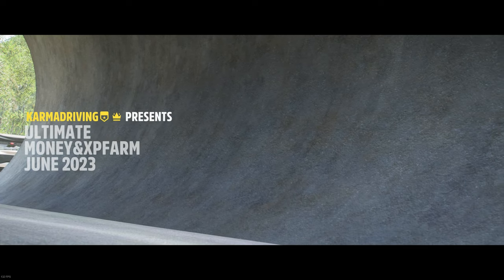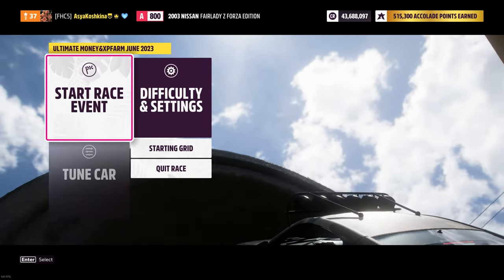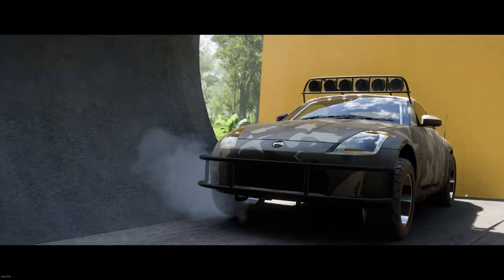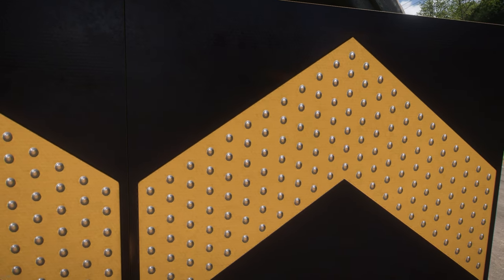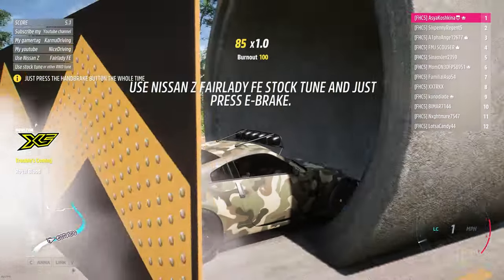Alright guys, you ready? Right now we're going to start earning our money and experience by doing next to nothing. Let's start the race. All we have to do is hold the handbrake — no other buttons need to be touched. We will hold the handbrake until the end of the race. After the finish line, you can release it.